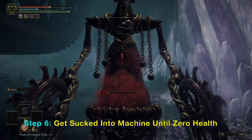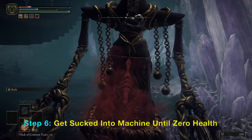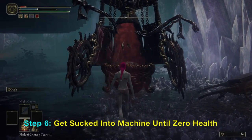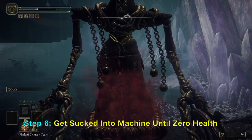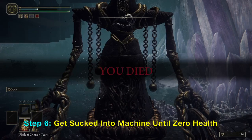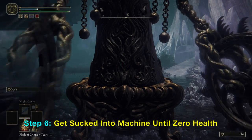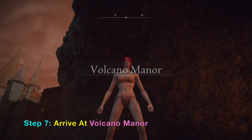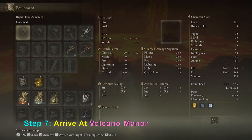It will pull you into its stomach. Since I have a lot of health, you will probably get sucked in twice, and each time you get chewed until you lose all your health. When you die here, you will not get transferred to the normal grace — you will get transferred to Volcano Manor. This is an early technique used by a lot of speedrunners.